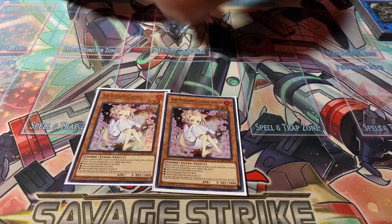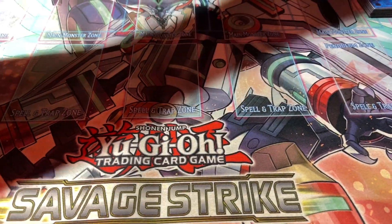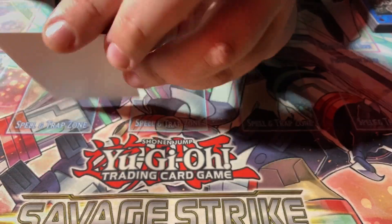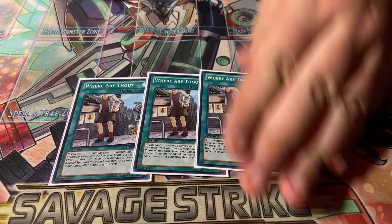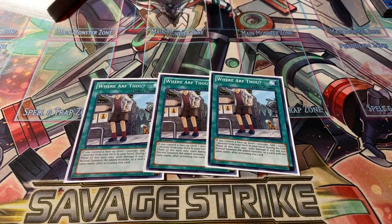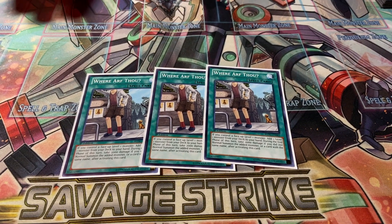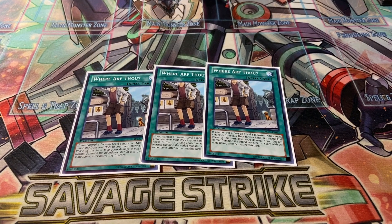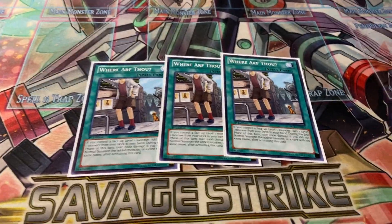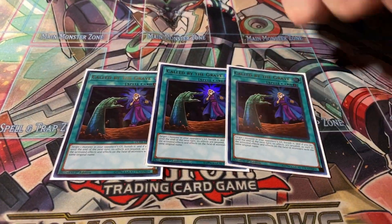The only hand trap I'm running is triple Ash Blossom - or as our fool would call them, 'backwater baby.' I curse myself for saying that. For spell cards, since you're running a bunch of level one monsters, Where Optera is the perfect card. If you control a level one monster you get to add a level one monster from your deck to your hand. The downside is if you don't normal summon that searched monster, at the end of the turn you take 2000 damage. Also running triple Called by the Grave because hand traps hurt a lot in this deck.